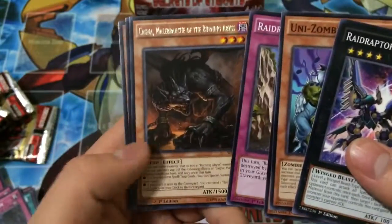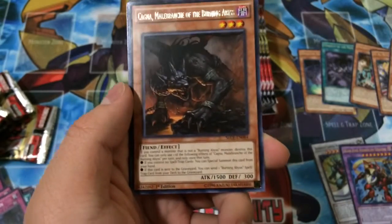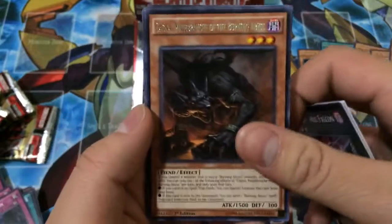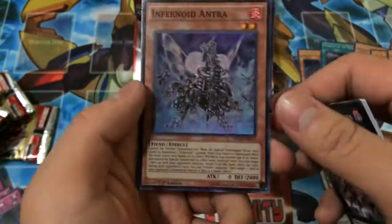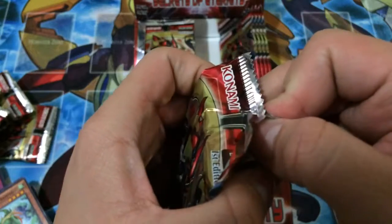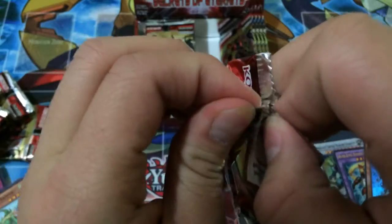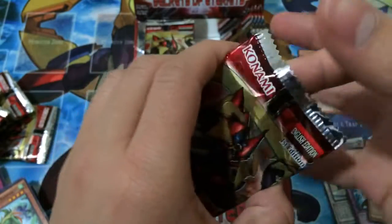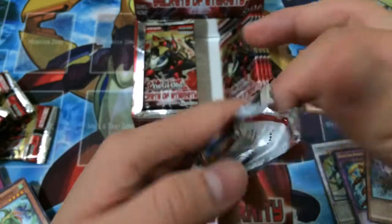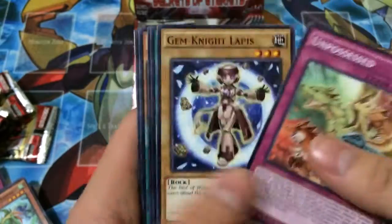Just destroyed this pack. Raid Raptor, a rare Cagna Malbranch of the Burning Abyss — Milo's a Burning Abyss spell or trap from your deck — and a Super Rare Infernoid Antra. Getting those Infernoid cards is pretty cool.